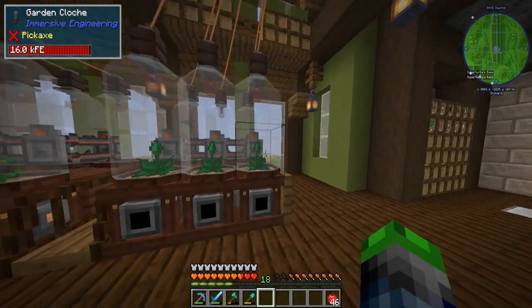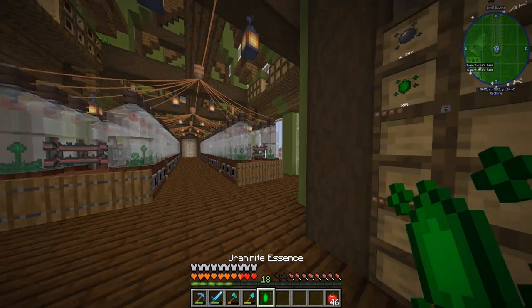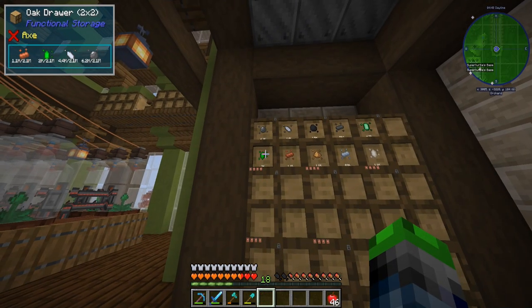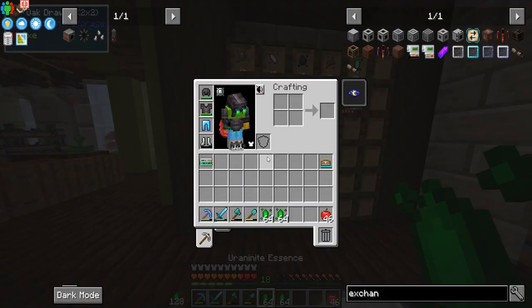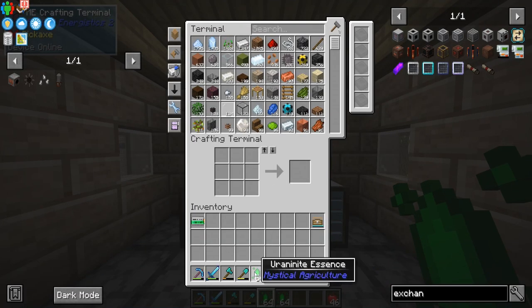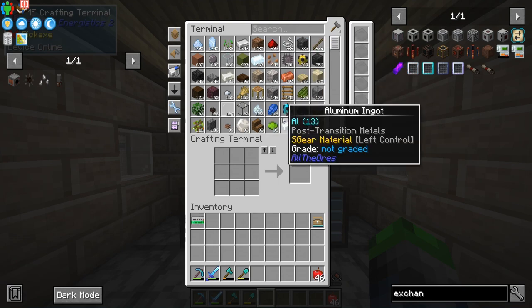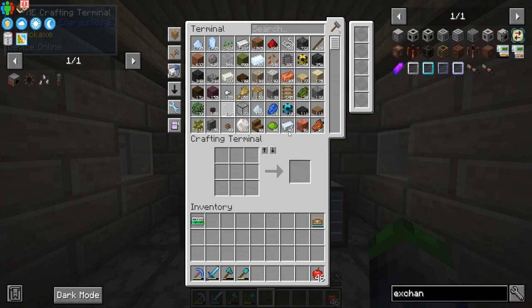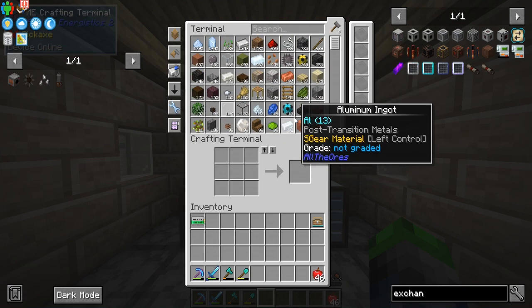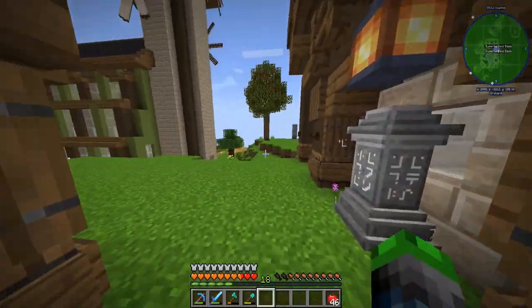Eventually we're going to put all of these in here — we'll have them all lined up. Check this out: I set up some uranite seeds and we've already got 2,000 uranite essence, which is amazing because we will more than likely transition into power with that. We have coal automated, redstone automated, and uranite automated. The only thing we need to automate is ice — the dry ice, which we can actually make. Shouldn't be too difficult. We set it up on Season 1 of All The Mods 8, so that's going to be amazing.